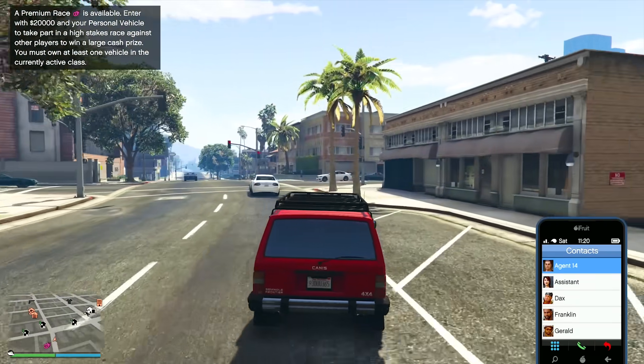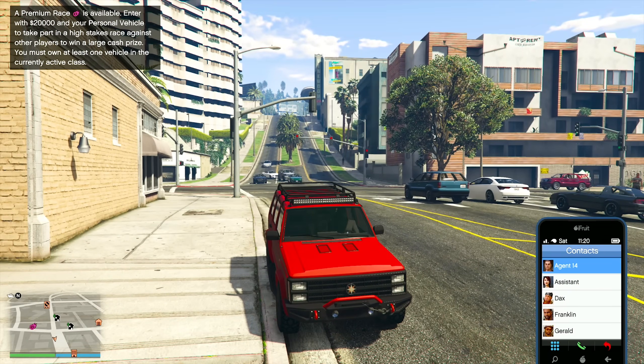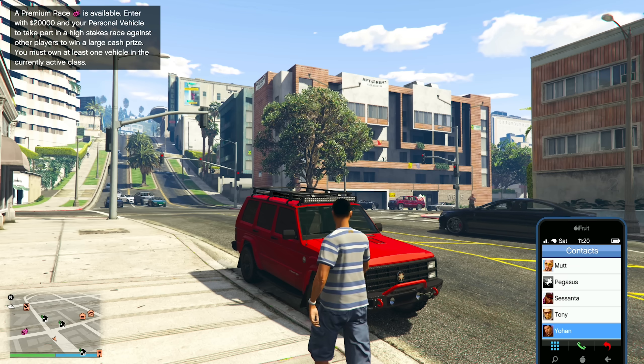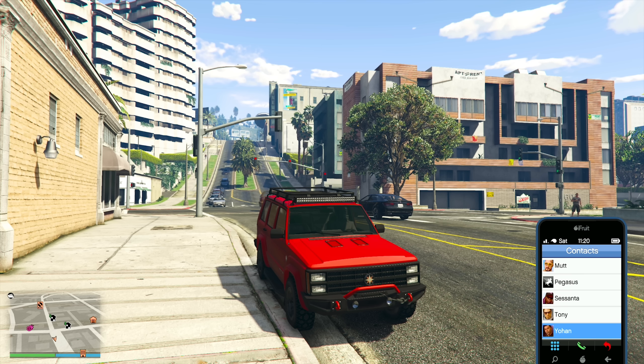Next up is another huge bonus this week with the nightclub: the nightclub source goods missions are double money and RP, and you can get double the goods from them. These were introduced with the Criminal Enterprises update and are triggered by calling your contact Johan Blair. These missions function similarly to business battles — a randomly selected type of good is targeted for retrieval — and can only be started if that goods type is not fully stocked. There's a 20-minute cooldown between missions.